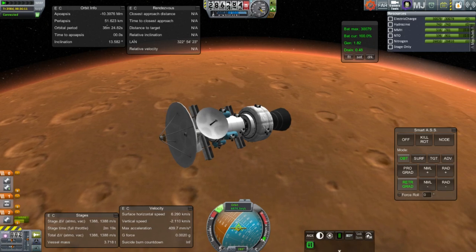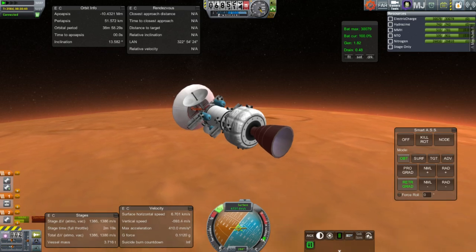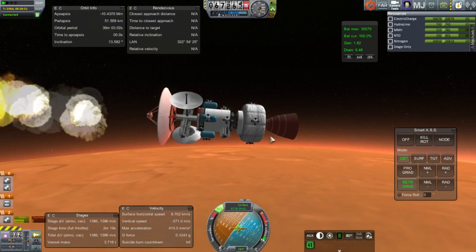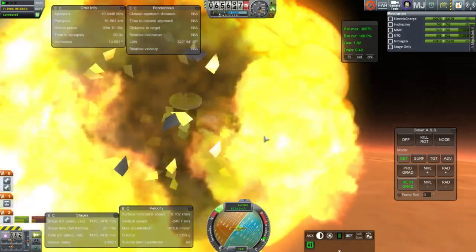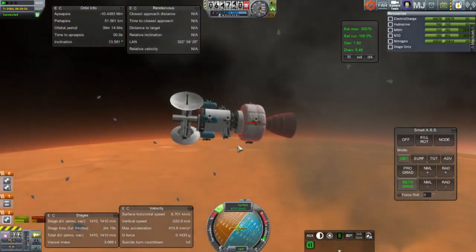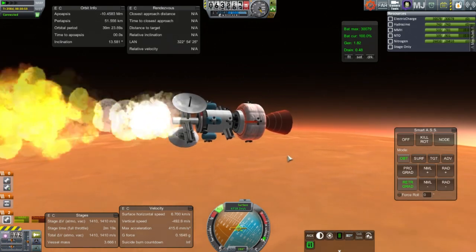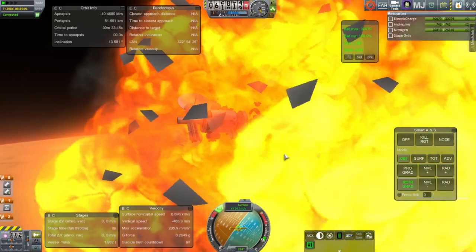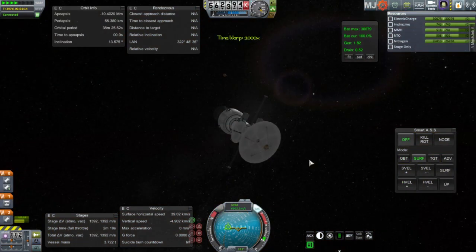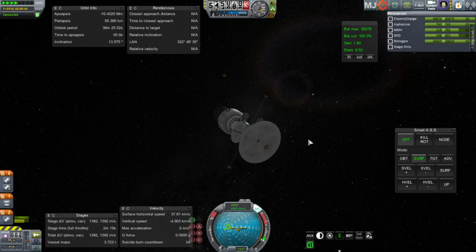Can something without a heat shield aerobrake just a little bit at Mars? Maybe not all the way into orbit, just burn some velocity, get some help? I guaranteed that I was going to revert, so I did quicksave ahead of time. With the loss of the dish I was not surprised or concerned, because this was a matter of testing and trying to find the right altitudes — if there was one — where we could get into the atmosphere of Mars, get some help with slowing down.